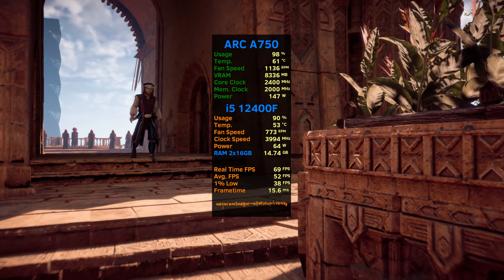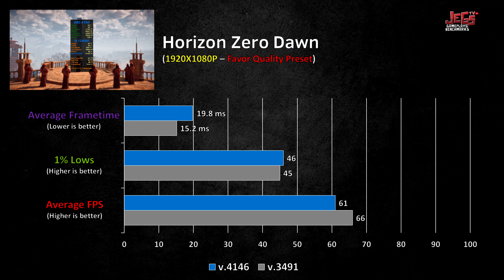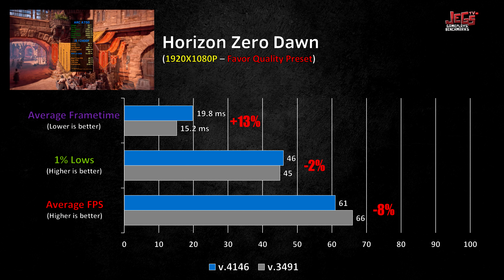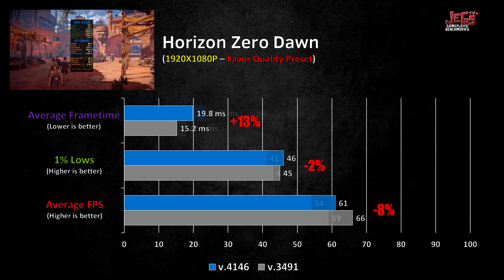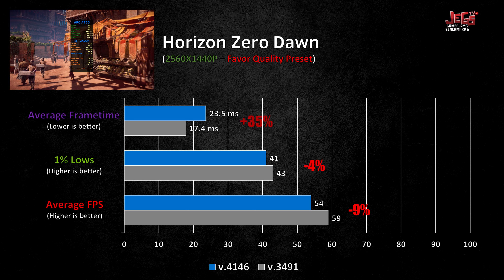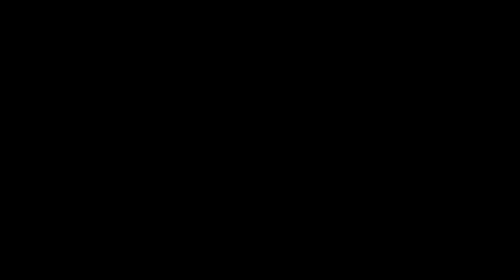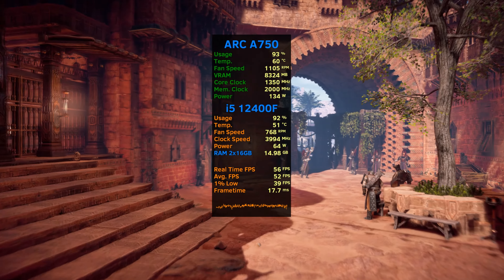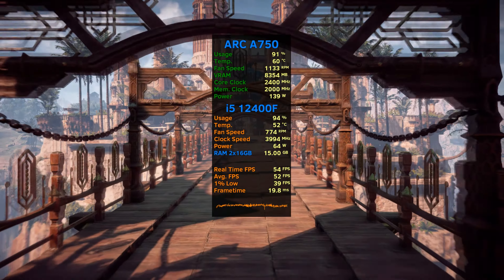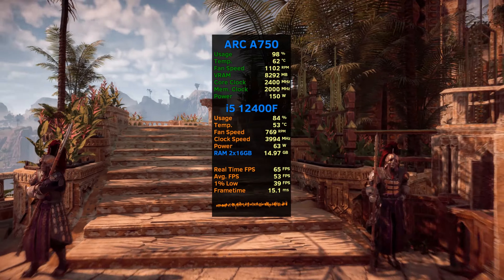Here is where results become weird. On Horizon Zero Dawn, performance actually dropped when using the newest drivers. At 1080p, there was a drop of 8% on FPS average, a 2% drop on 1% lows, and a 30% increase on frame times. The same trend appeared on 1440p: FPS average was down 9%, 1% lows dropped 4%, and frame times increased by 35%. I tested this over and over, even using Display Driver Uninstaller to wipe clean between installs, but results were consistent. Steve from Gamers Nexus experienced this on other games too — I'd chalk this up to the driver fixing one issue and creating another.